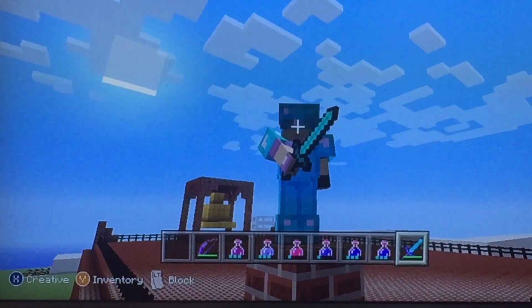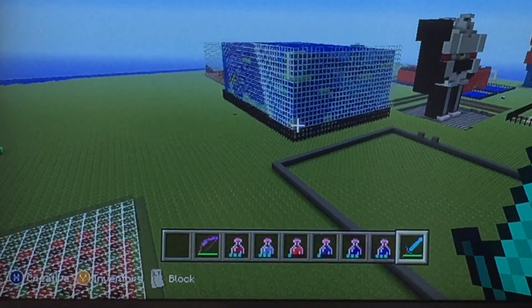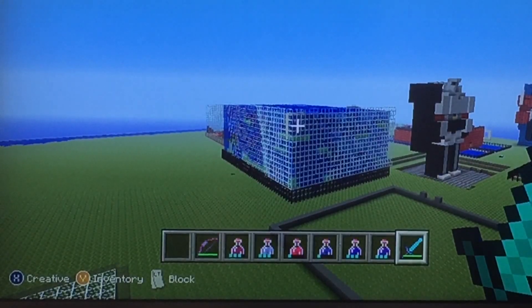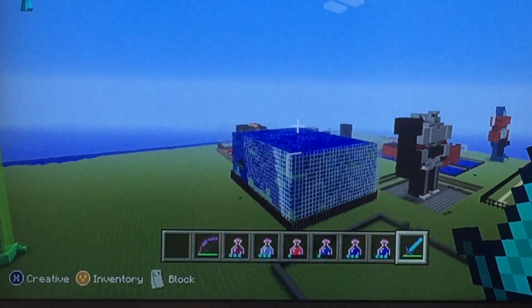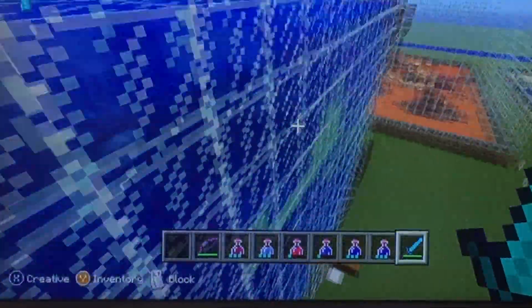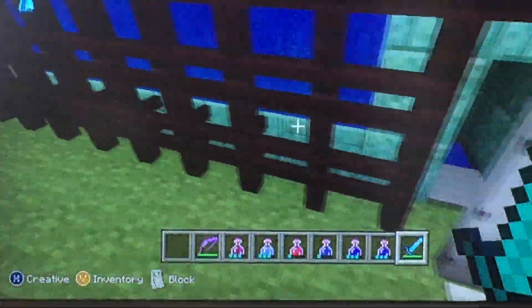What do we got today? Today we got the Prismarine World. That looks like a giant fishbowl. The Prismarine World. Look at that. It's so cool. I love how the glass looks when you run over it. It's like a shine.